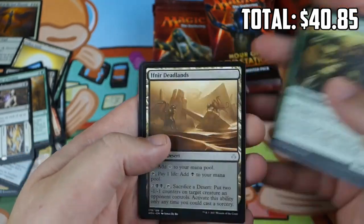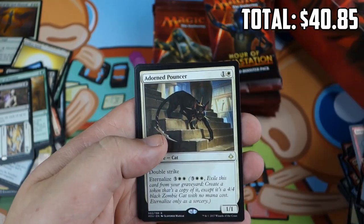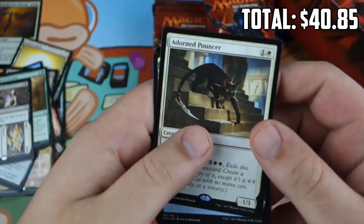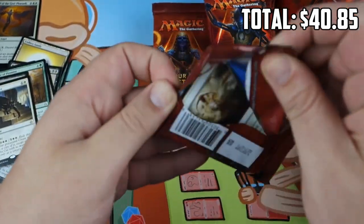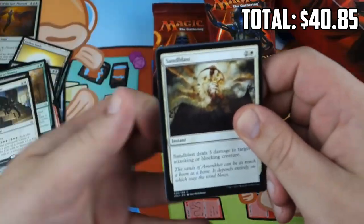Merciless Eternal, Devotee of Strength, Ifnir Deadlands, second Adorned Pouncer, and some stuff. Doubling up on Adorned Pouncer — good, we can build Cat Tribal. We even have the cat tokens for it.